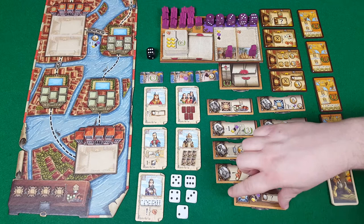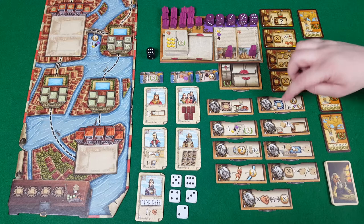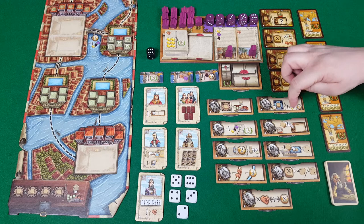The gondolier helps you by placing one of your trading houses anywhere in Venice. The money lender lets you constantly go here — it empties every time you use it and you get eight money every time you go there, and once per round you can spend a good to get five money.